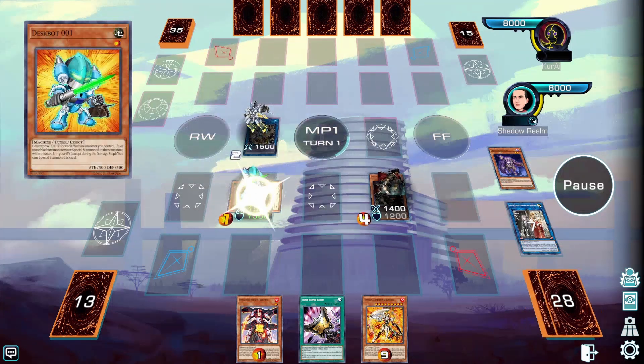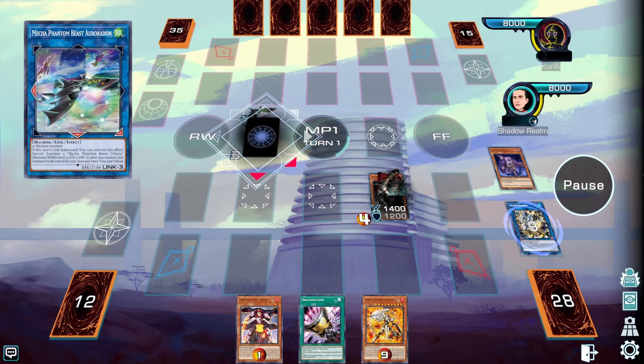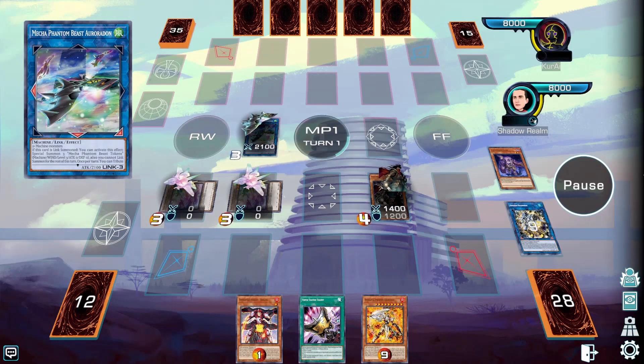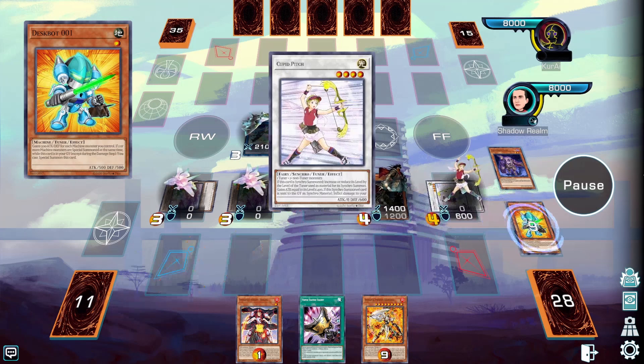Then we're going to summon Crystron Halqifibrax, then Deskbot 001, and then we can proceed to our Auroradon plays. Keep in mind that we're going to need to have a level 4 on the field. We're going to special summon the three tokens, then Deskbot 001, and then we can proceed to synchro summon Cupid Pitch.